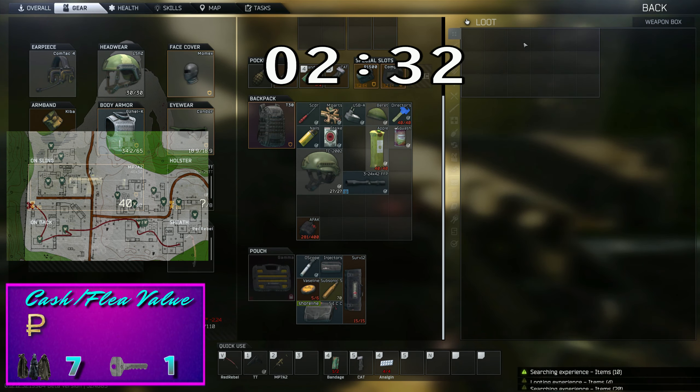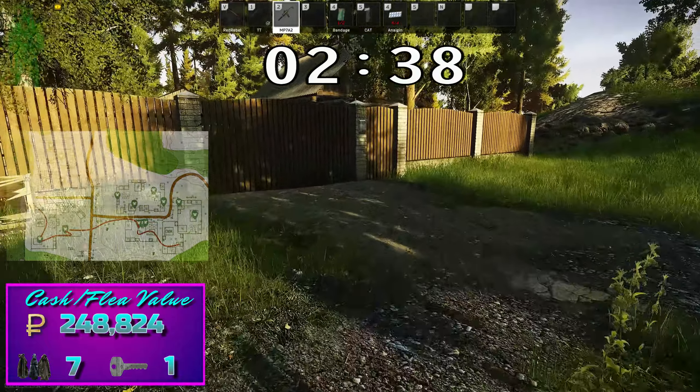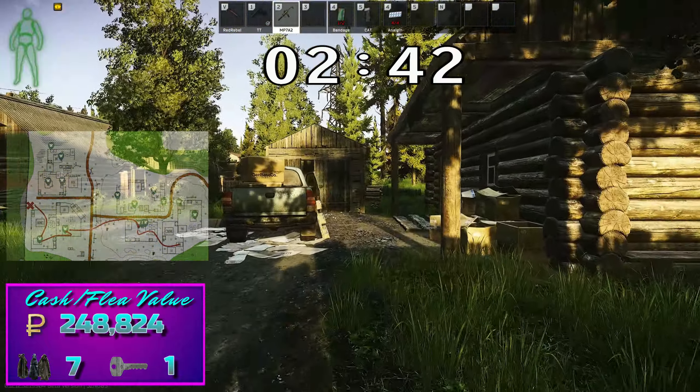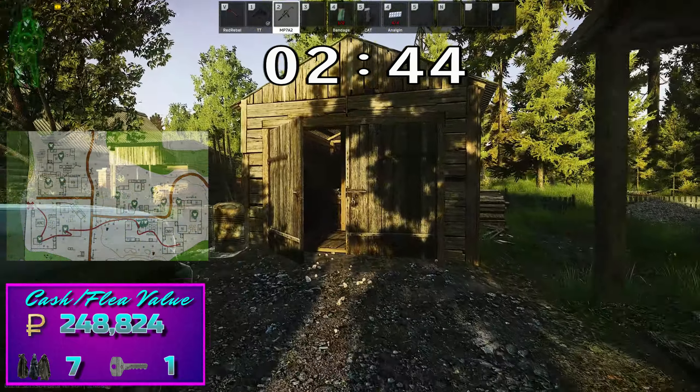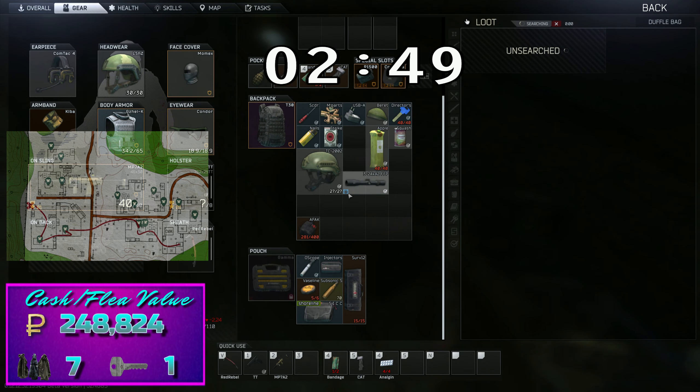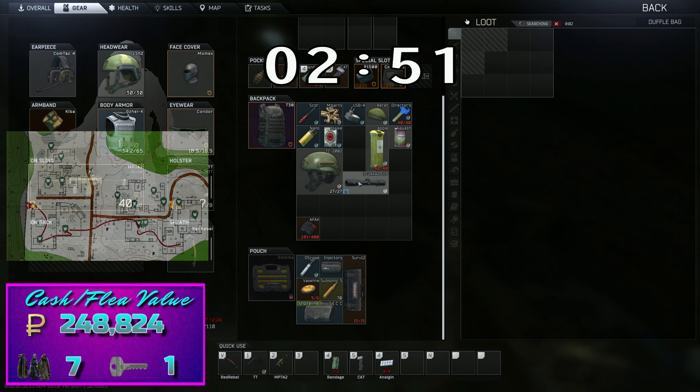We're leaving the greenhouse now with the weapons crate and heading into what we call Five House Shed. This is the shed just to the right of Five House as you see it on your screen. There is a loose loot spawn on the bottom right as you enter the building, along with a duffel and boxes.